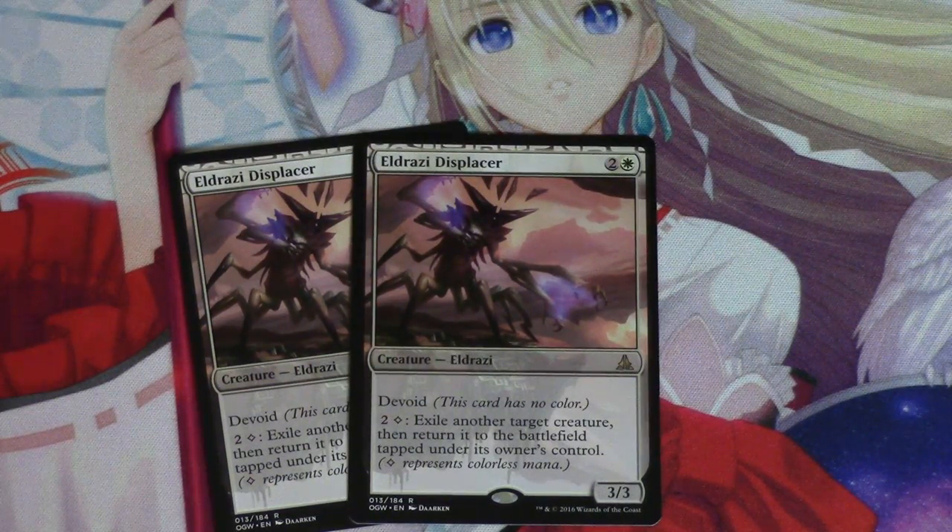It presents a lot of different EDH options, and you know it's an EDH card if you look at the multiplier. The multiplier for a foil version of this — always be on the lookout for foil versions of this. They are $15.17 TCG mid for a foil, when the regular one is not even $5, so the foil is over triple the price. The foil multiplier shows you whether it's a modern playable, a legacy card — what is it?